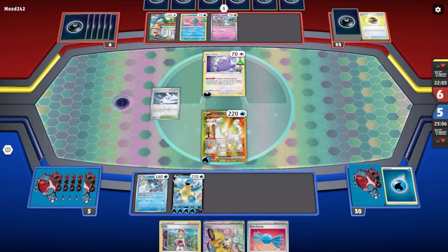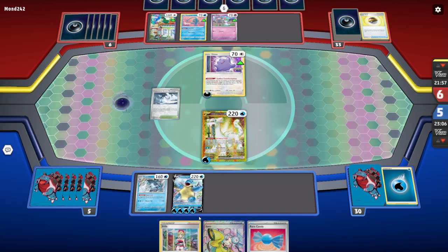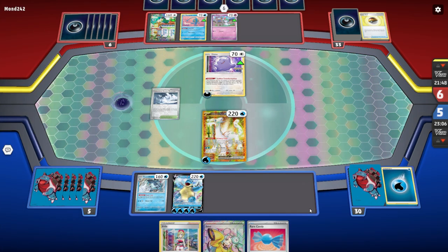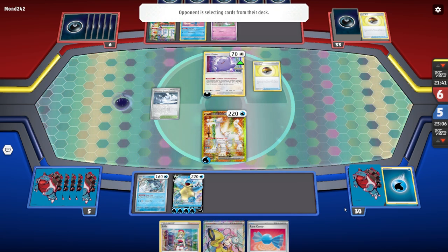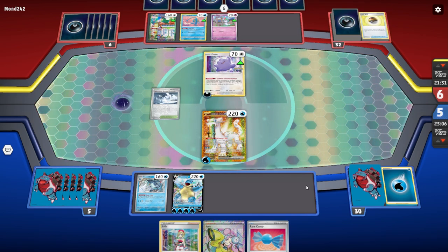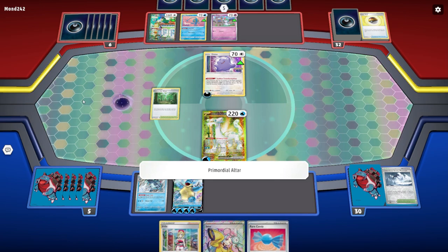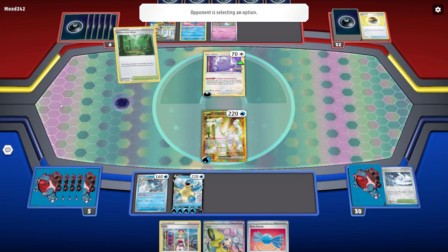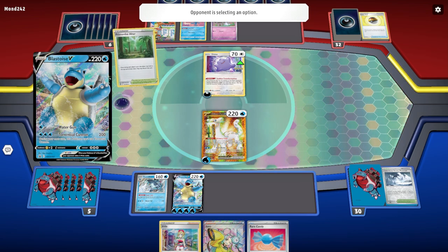If we can get rid of this Manaphy we're in great shape. What do I want to do this next turn? Maybe we hit the Iono — we're going to hit the Iono, save the Irida for later because I have a feeling we're going to need it. I like saving this because obviously rare candy but also because of Superior Energy Retrieval. The thing is I don't want them to set up so quickly with the Kirlia. This card is actually really good for this United Wings deck and it's a little scary.